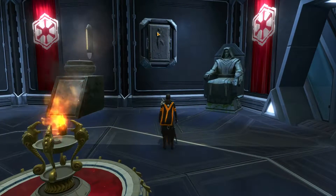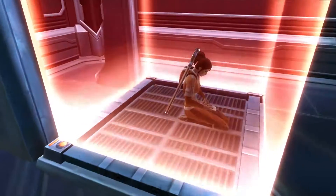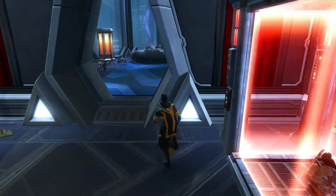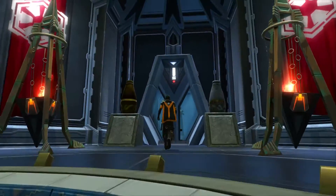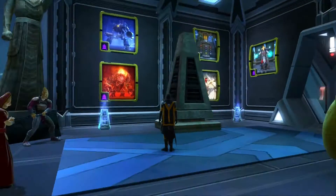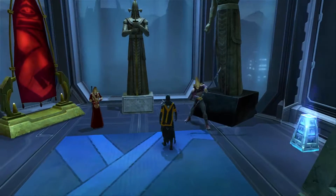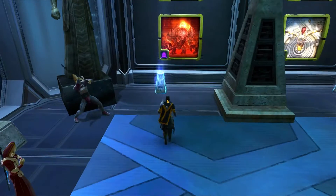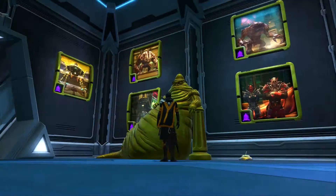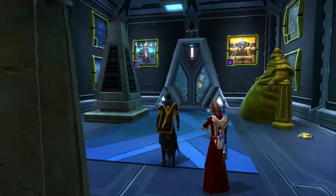My frozen carbonite trophies — people that crossed me and won't ever again. My captured young Padawan; I'll eventually turn her to the dark side, of course. The next room is KP and Eternity Vault — Karagga's Palace and Eternity Vault. More decos either from those raids or representing them: a Rakata attacker, Rakata mystic, fat old Karagga himself, and some trophies. There's a little Rakata deco up top as well.